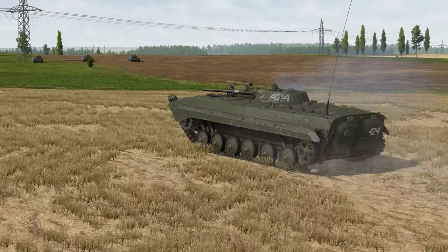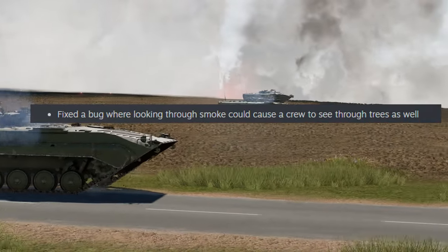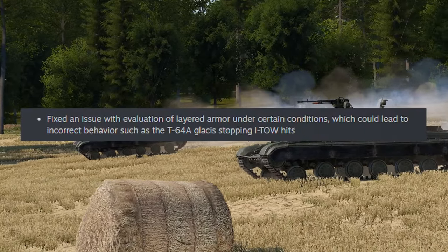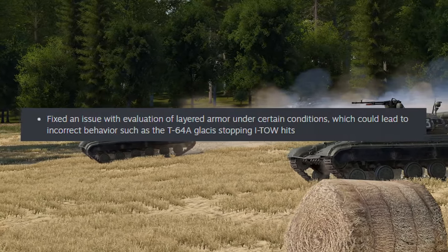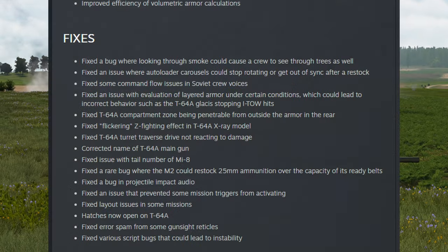There are quite a few various fixes and improvements, like fixing a bug where seeing through smoke could cause the crew to see through trees. They also fixed an issue where the T-64 would absorb a TOW missile like it was nothing, and fixed some bugs that caused performance issues and other problems, which you can read in the patch log.